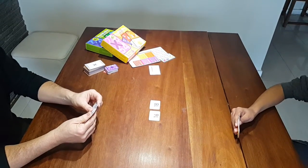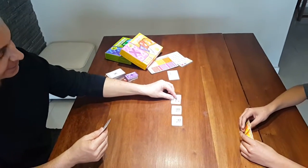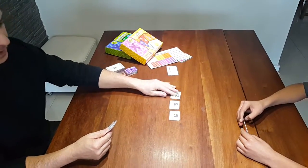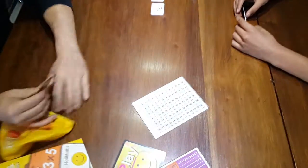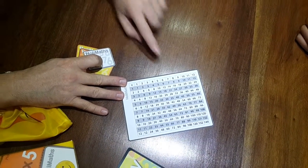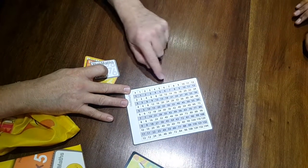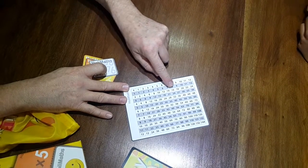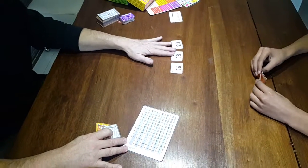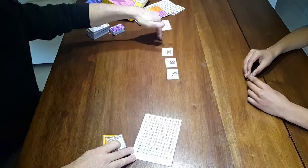I would have to play the two times ten, which is twenty. If this is difficult, you can always use the grid card — this part of the grid would be right here: one, two, and three multiplication tables, showing sixteen, eighteen, and twenty. Remember you can use the four cardinal points in this way or in the other way.